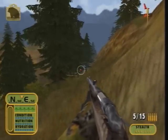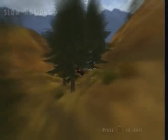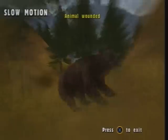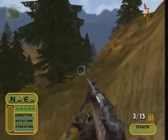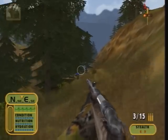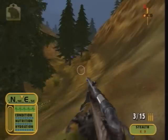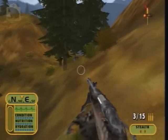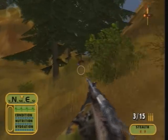It looks like it's chasing that deer. Okay, like I said before, this is a very weak rifle. There we go. We actually got it from a distance, when normally I would just get it from point-blank range. So yeah, we just killed the bear with the weakest rifle.